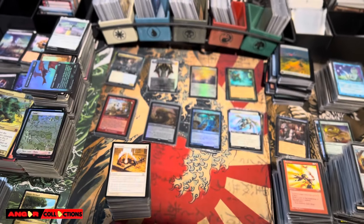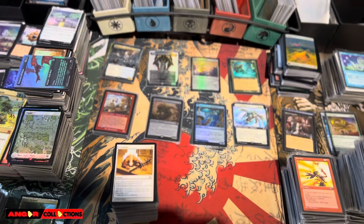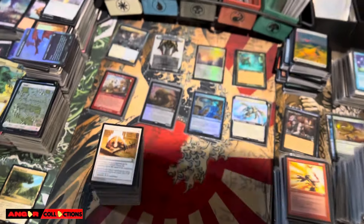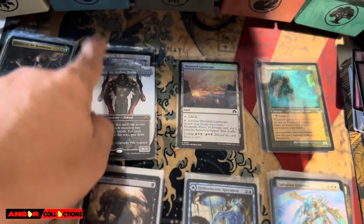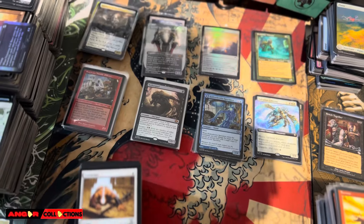What is going on guys, Anger Collections in the house for another video. Very busy day, a lot of orders. Modern Horizons 3 cards are still selling — I still have some high-end cards like the Kozilek foil, the Ulamog, the Final Retro, the Nethergoy, and the Ragavan.